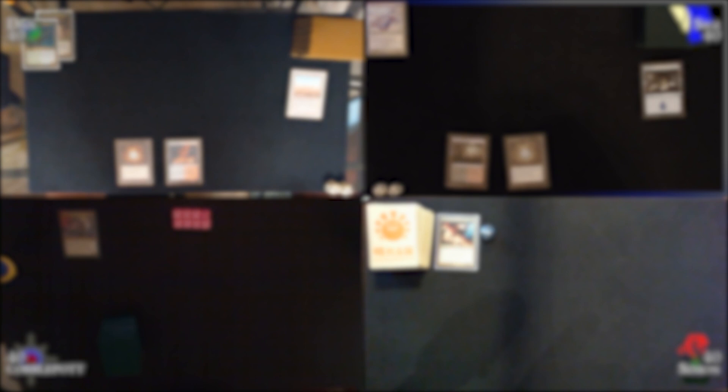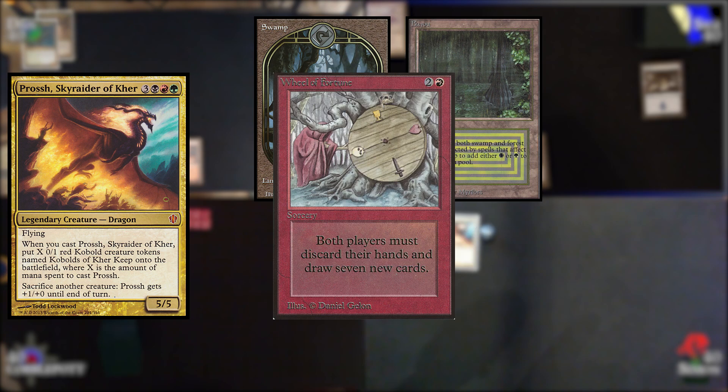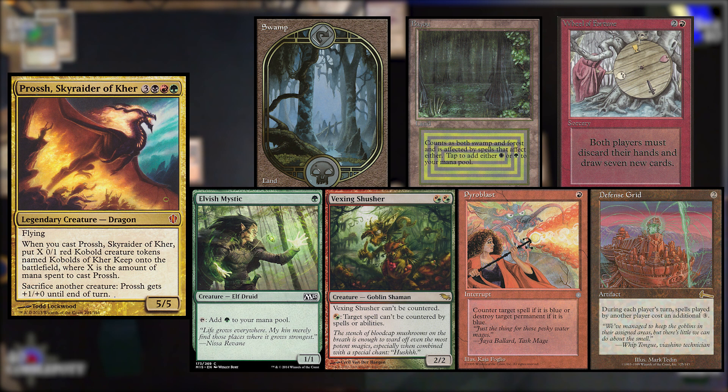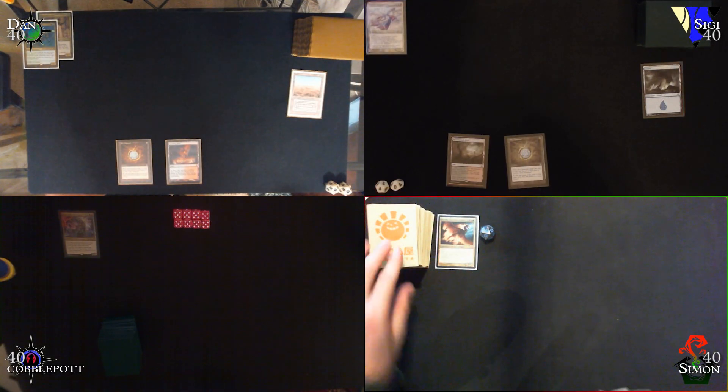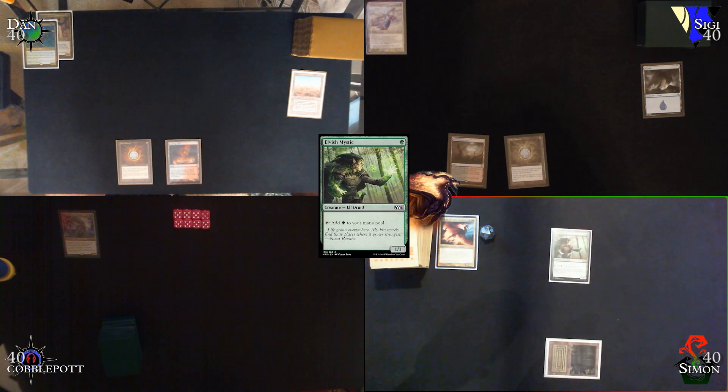Simon here, I'll be piloting Prosh today. I kept my second set of seven: Swamp, Bayou, Wrath, Elvish Mystic, Vexing Shusher, Pyroblast, and Defense Grid. This hand is pretty sketchy, and the reason I kept it is my table all snap-kept their hands, and the early Wheel of Fortune should disrupt them while I have a Dork and maybe even the Shusher out. Defense Grid is a really bad card in this matchup because I'm relying on the other interactive decks to stop each other from going off, as Prosh is not the fastest deck at the table. I draw, play Bayou, play Elvish Mystic, and pass.